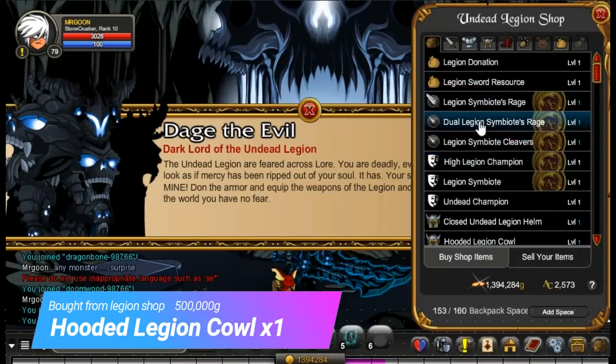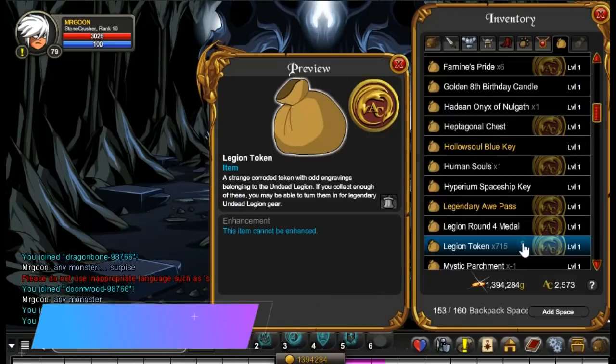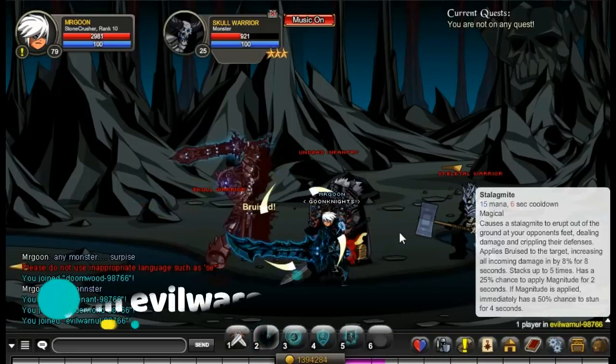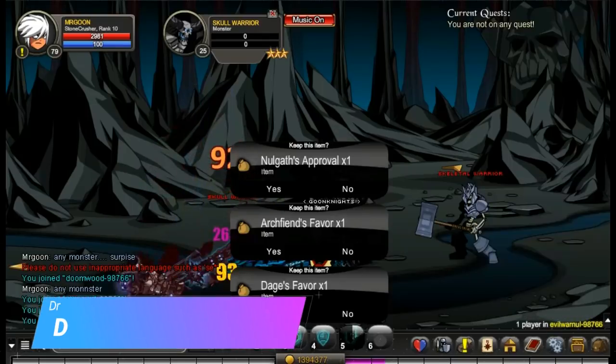For the third quest, head along to any Legion shop that Dage has given you. In the Legion shop in the helm section, you will find the Hooded Legion Cowl that you need for 500,000 gold. Please bear in mind you will also need 4,000 Legion tokens.